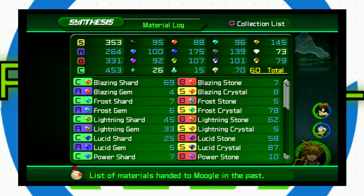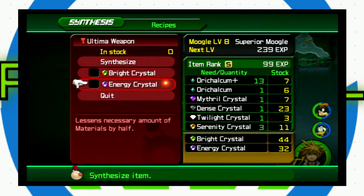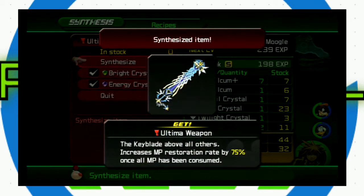Let's go to Synthesize, drop off all the synthesis materials, go to Recipes, and there's our Ultima Weapon. If you notice, the Orichalcum+ says you need 13 of them but we only have 7 — we can still make this because if you use an Energy Crystal it actually lessens the amount needed. Now we have the perfect amount. I'm going to increase the Moogle level and synthesize it. We get the Ultima Weapon — the Keyblade above all others — increases MP restoration rate by 75% once all MP has been consumed. Definitely the best Keyblade, and it looks gorgeous.